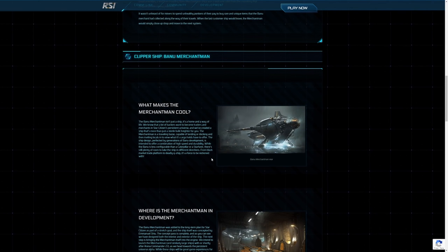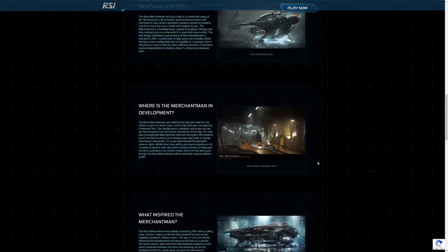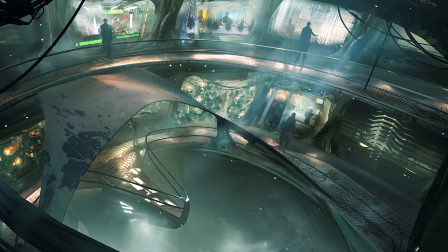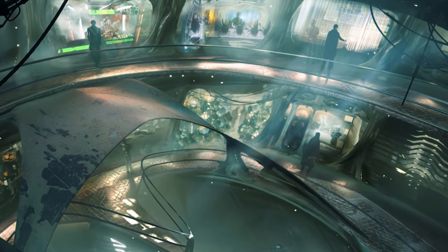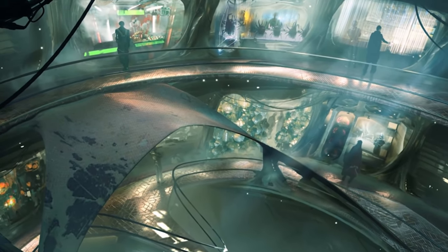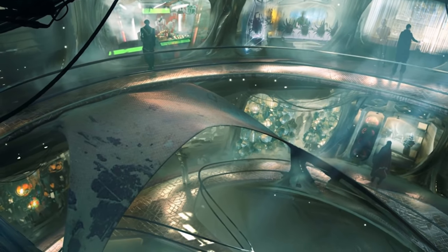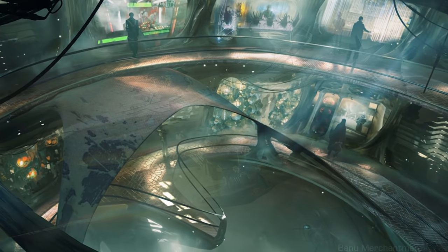So this means it has a few desirable characteristics. First of all, being the primary vessel of a race of traders means it'll have a sizable cargo capacity — probably the highest internal cargo capacity besides the Kraken, at least that's what I expect. Also, the Banu used the ship as a marketplace, and we've heard a lot about the internal shop kiosks that you'll be able to set up to sell various items. This could be a nice way to make some additional income beyond just hauling commodities, and although some people aren't too interested in this feature, it shouldn't really detract from the ship if you just want to haul stuff.